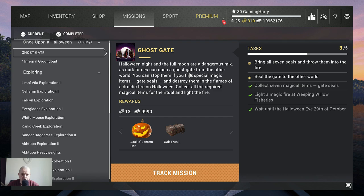Hello guys and girls, welcome to another Fishing Planet video. Halloween is going on, it's October 29. We need to wait until Halloween Eve, but we already collected seven magical items. Now we need to bring all seven seals and throw them into the fire to seal the gate to the other world — and then we'll see what happens.